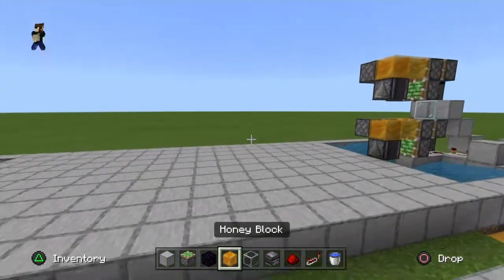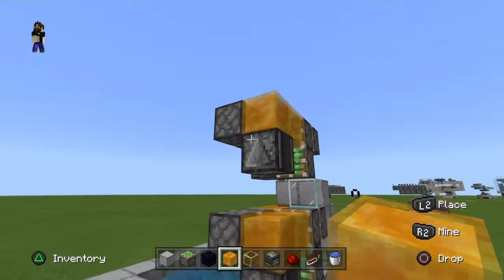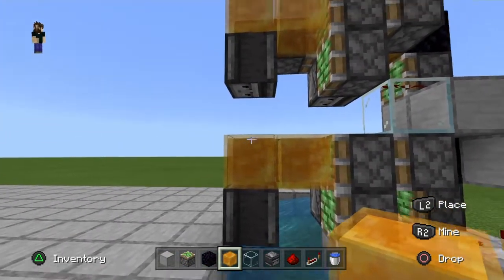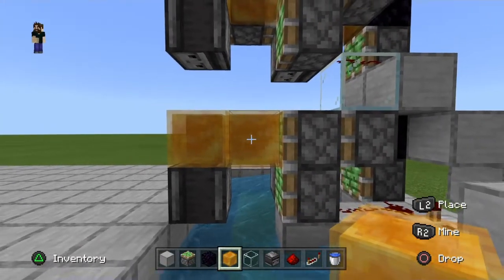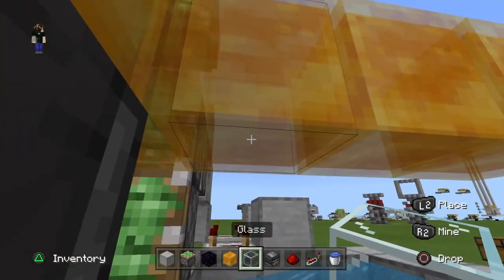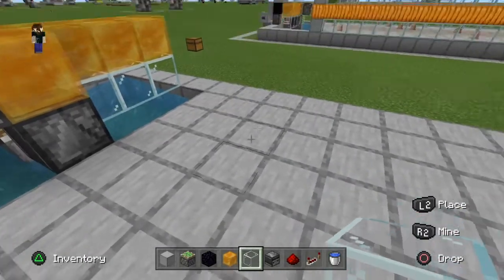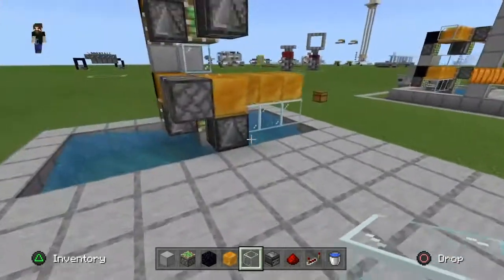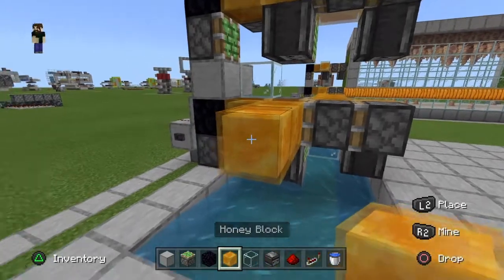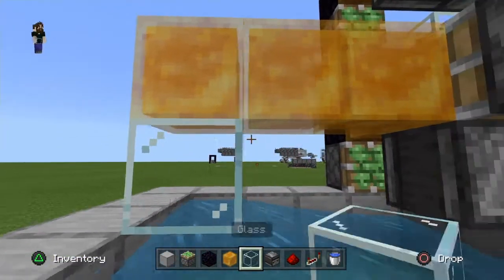The other touch is the sweeper arms. On the bottom machine, build three honey blocks off the end and put glass blocks on the bottom of those honey blocks to sweep anything off the floor. Do the same on the other side of the machine — three blocks coming off, right above the observer, and three more blocks underneath those honey blocks. For the top machine, just come two honey blocks off and put a glass block on the outside across the top — you don't need a full sweeper arm.